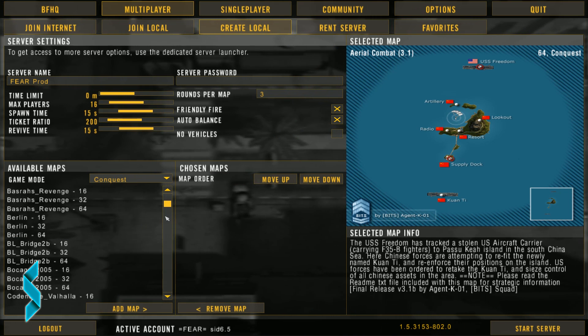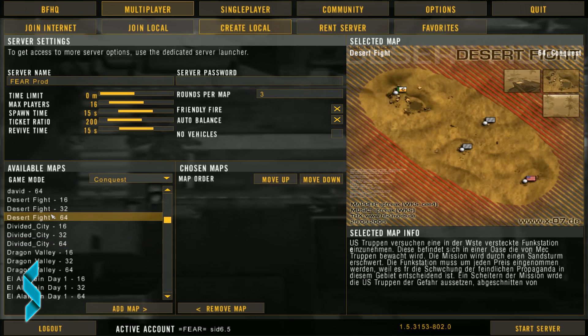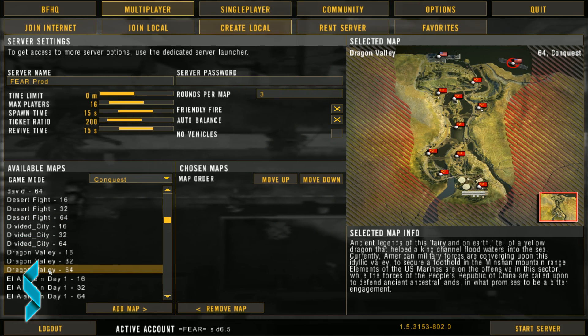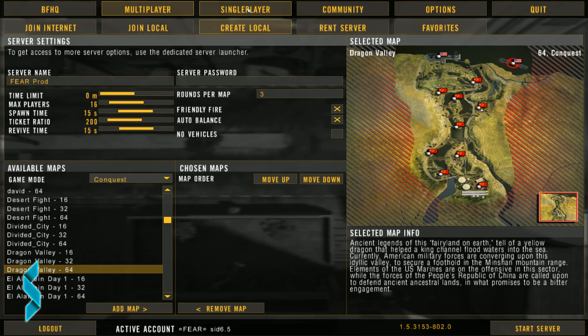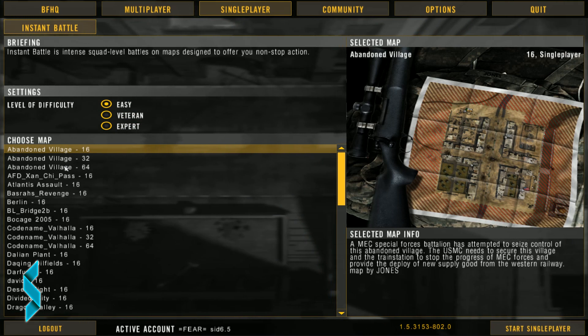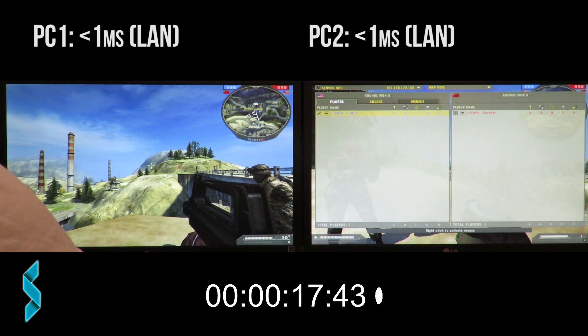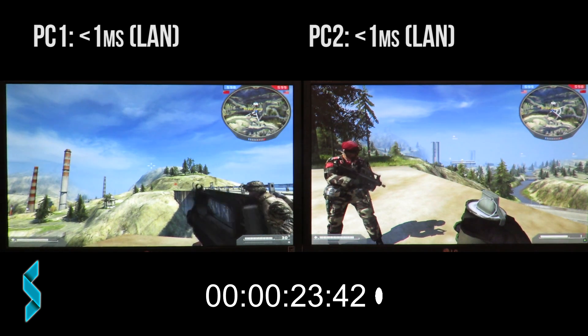Unlike the new Battlefield titles which use the Frostbite engine, you can host your own server for Battlefield 2. You could just use the create local match inside the game, or install the dedicated server on a PC at home, at a LAN party, or on a hosted server. Now let's have a look at what the delay is like when I play on my local dedicated server.